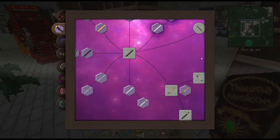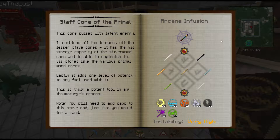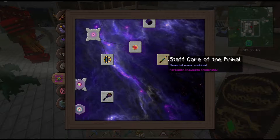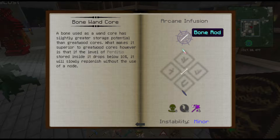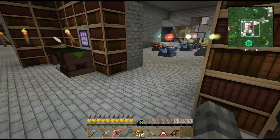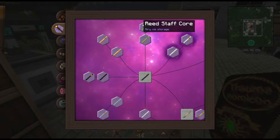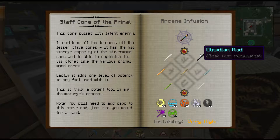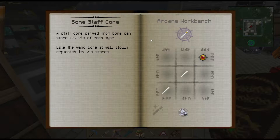I've got a project we can work on — let's make the Staff Core of the Primal. We've got a series of infusions to do that require a whole wide variety of different aspects. I think there's a few here we don't have access to yet. Let me go through the staff cores we need to create — I think it's staff cores, not wand cores. It's the same thing actually.